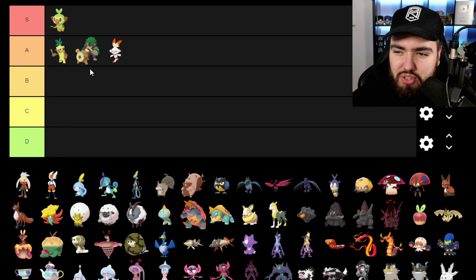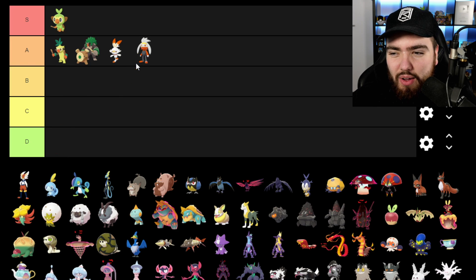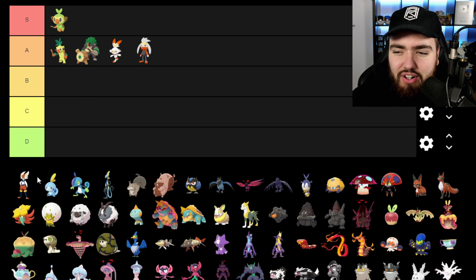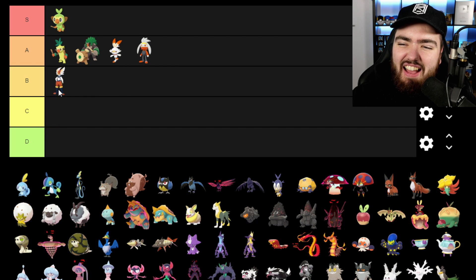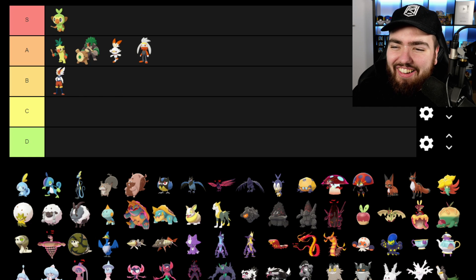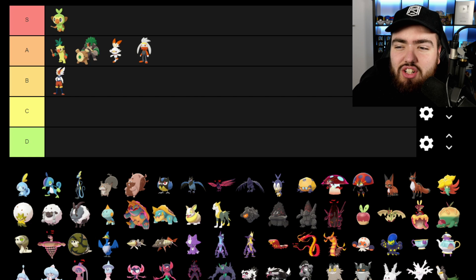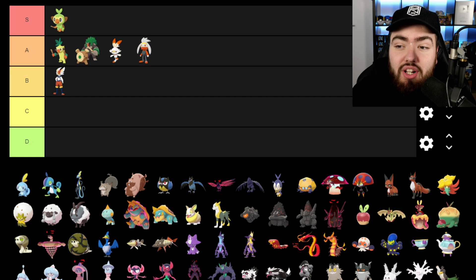Next up we have Scorbunny — going into A tier because I really enjoy its design. Raboot is also going in A; I really like this middle evolution. However, Cinderace, I'm going to put in B. When I first saw it I didn't like it — I thought it looked like a person wearing shorts, like a furry. But then after I started playing and saw its signature move Pyro Ball, it looked really nice and has grown on me a little bit. Otherwise I would have put it in D when I first saw it.